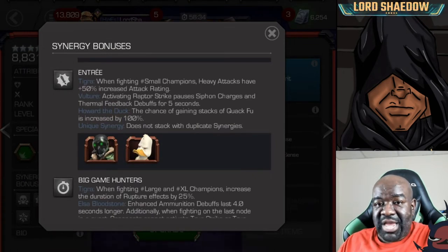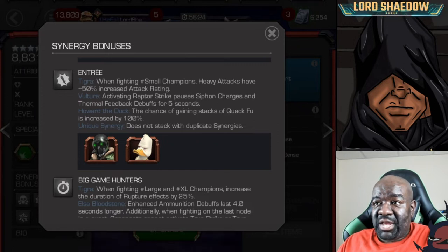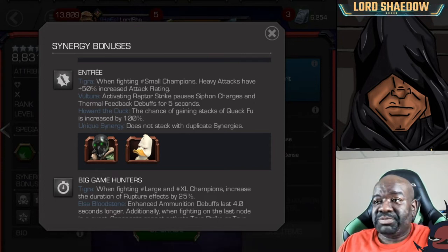These next two are champions that are not likely to make my roster. When fighting small champions with the small tag, Tigra's heavy attacks have plus 50% increased attack rating. She does rely a bit on her heavies — she can get ruptures on them, more on that later. That's a useful synergy, but I'm not going to bring Howard the Duck or Vulture on my team. Definitely not Howard the Duck because I don't like him, and Vulture — I wish he was better.